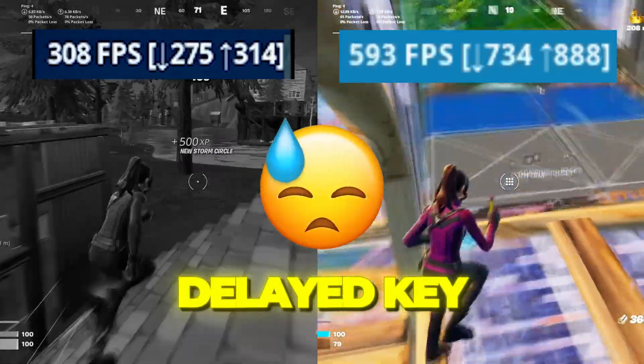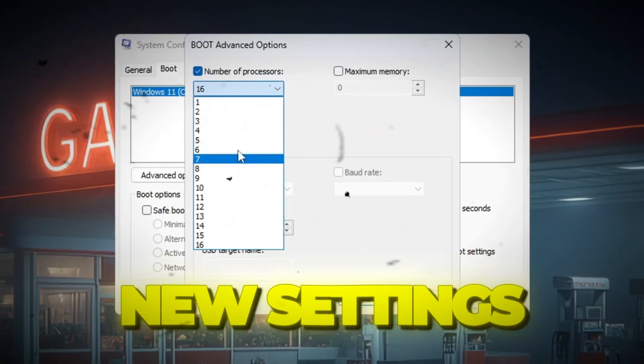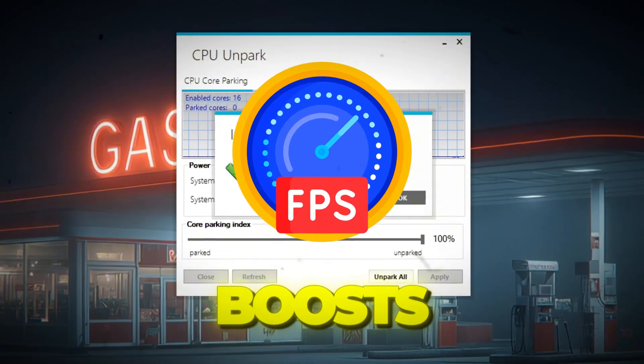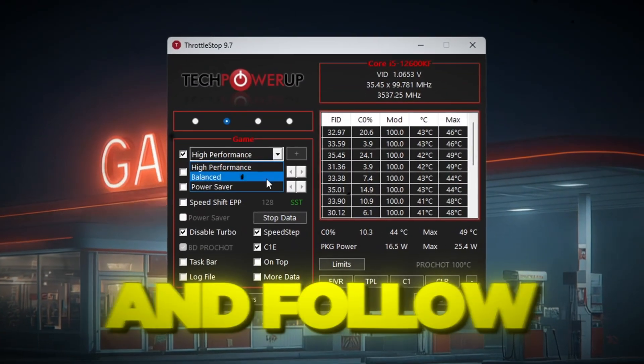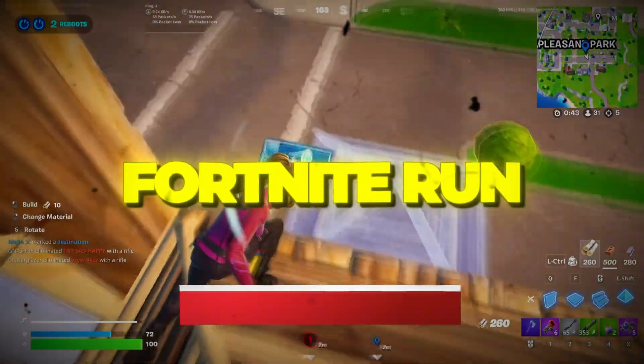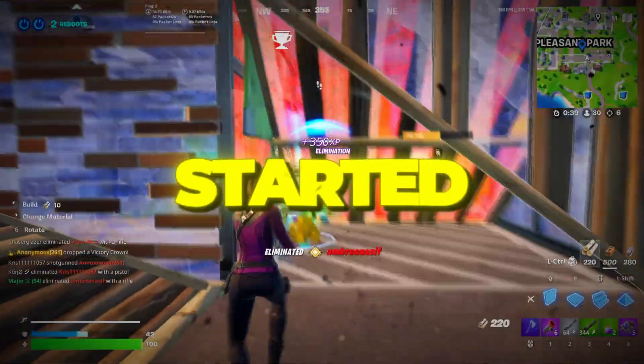Are you tired of lags, stutters, and delayed key presses in Fortnite Chapter 6? In this video, we're using Peterbott's new settings to unlock insane FPS boosts and get zero input delay even on low-end PCs. Stick around and follow every step exactly to make your Fortnite run smoother and faster than ever in 2025. Let's get started.